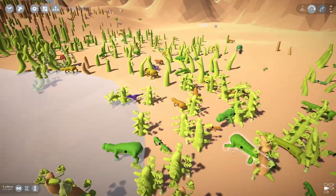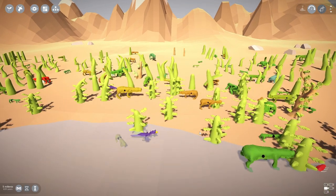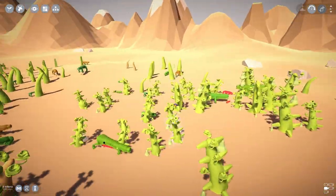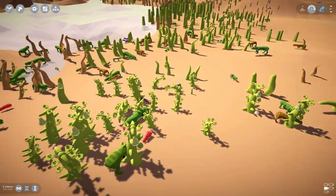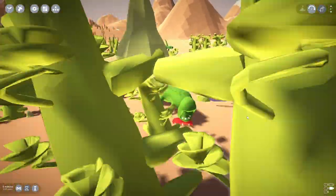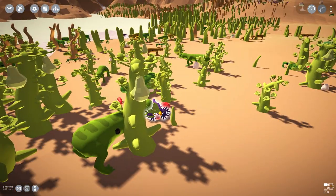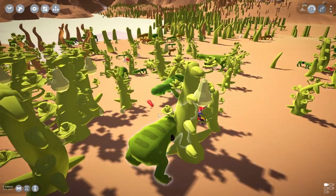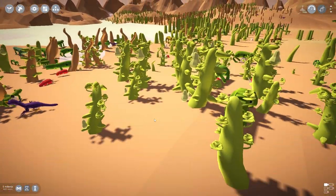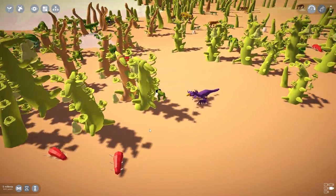Now we've got this completely different species with all these other ones - completely new, completely unlike everything else, just been introduced to the ecosystem. We'll see how much it wrecks everything. Oh it looks back, just hiding in the trees - there we go, it's jumping towards the meat! It's clearly working well. It might just become a scavenger for a bit, picking off all the meat since there aren't many carnivores by the look of it.